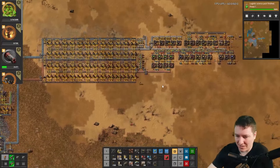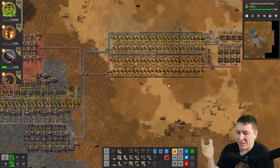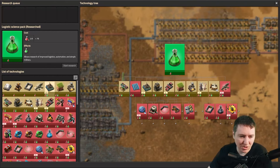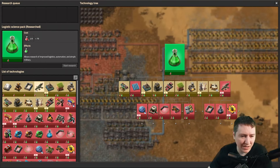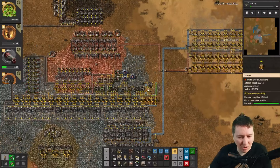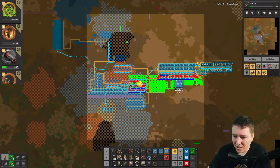Copper is now done and this section is finished. In your runs you're probably going to have green science done and have nothing to research. If you would like, you can research a few things that only require red science — pick any of them: military, body armor, it almost doesn't matter. You're just trying to get green science now as fast as you can. 1-2 is done; we're going to stamp 1-3 now.